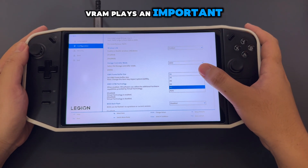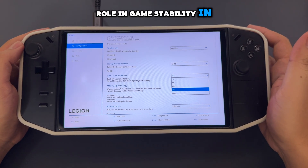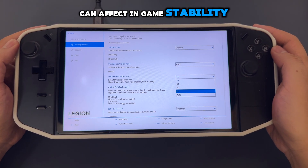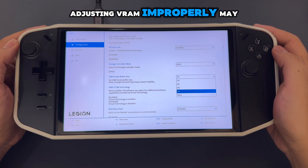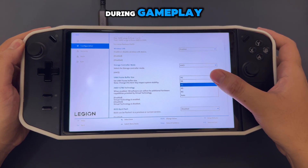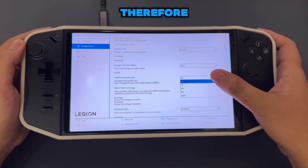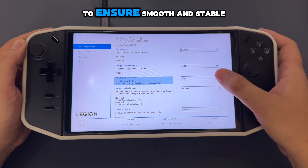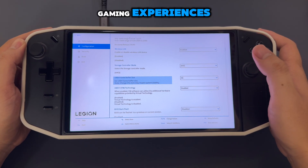VRAM plays an important role in game stability. In the BIOS settings, it is also noted that changing the VRAM allocation can affect in-game stability. Adjusting VRAM improperly may lead to crashes, stuttering, or other performance issues during gameplay. Therefore, it's important to choose the right VRAM setting for your system to ensure a smooth and stable gaming experience.